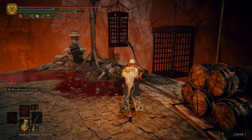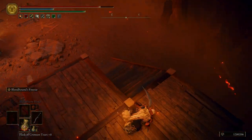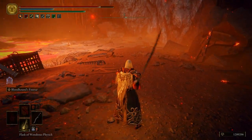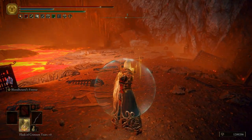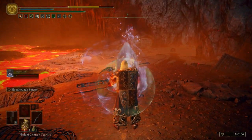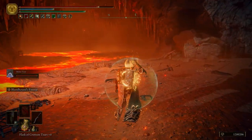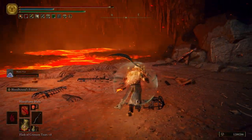Right here we have an elevator — we don't even have to ride it down, we can just hop down. I don't know why we have an elevator there; I guess it's to get back up, but I don't find it useful. I'm going to put our shield on, summon our Spirit Summon, heal ourselves, and then put our seal back on.